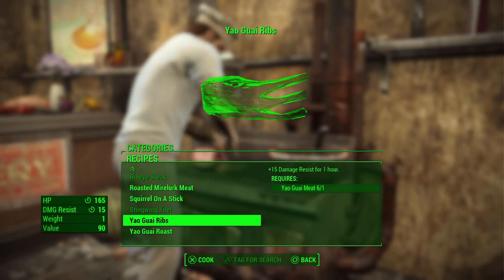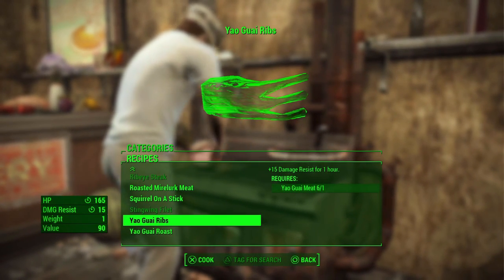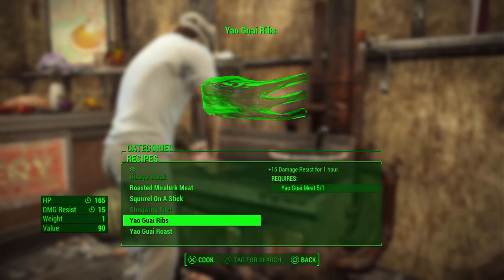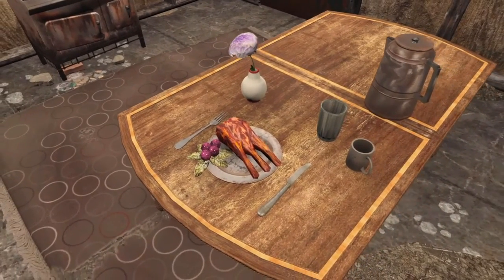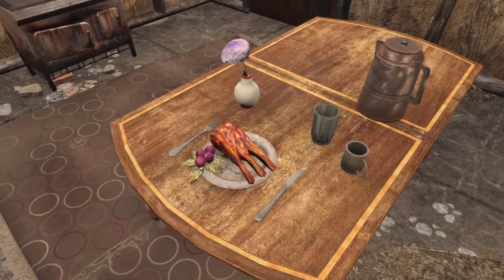Next up, some of the best finger-lickin' food around — Yao Guai ribs make for a spicy favorite at parties. Restoring 165 hit points while also giving you a plus 15 increase to damage resistance for an hour, these ribs would have been a useful snack while you were hunting the Yao Guai. Just look at that — mouth-watering.